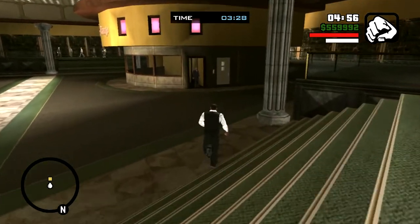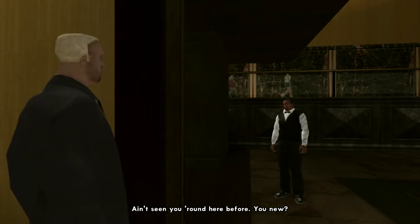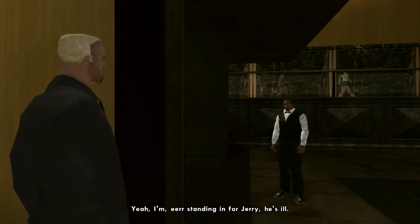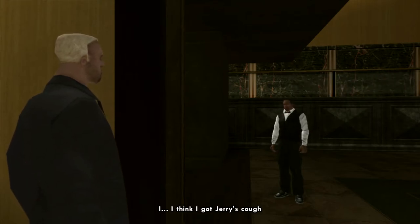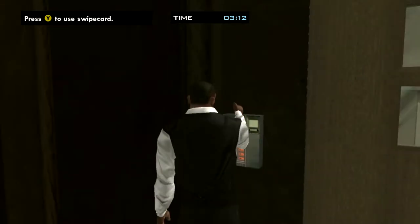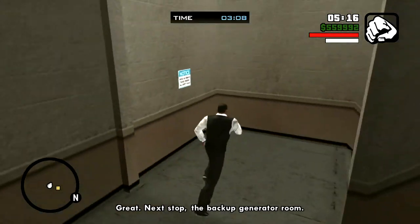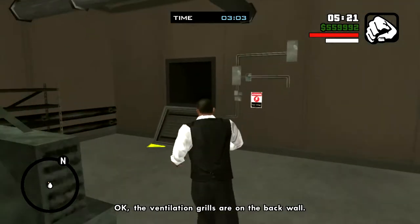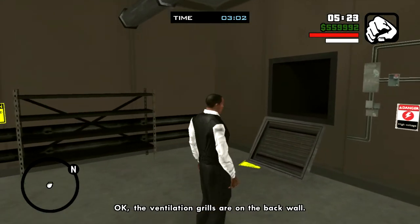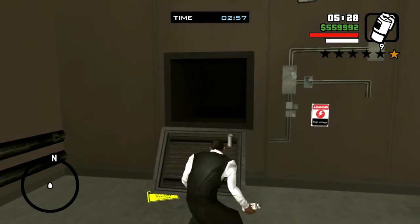You walk down and have a conversation with the guard: 'Ain't seen you around here before. You new?' 'Yeah, I'm standing in for Jerry. He's ill.' After some bad acting, use the swipe card and go to the backup generators one level down, where you've got to chuck the sleep gas into the ventilation shaft.